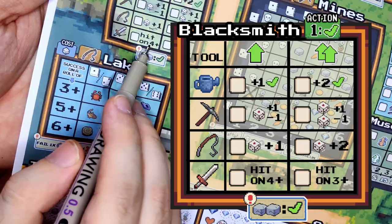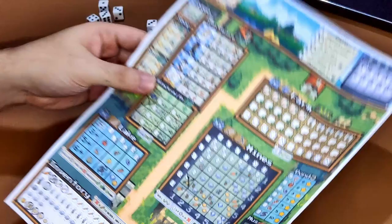And that is it — the town, the farm, the mines, and the lake. That's basically how you play Simple Life.